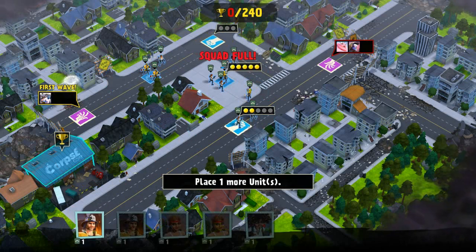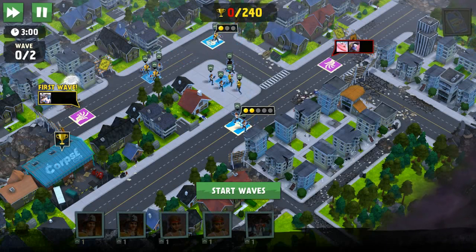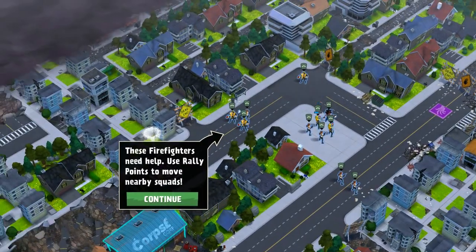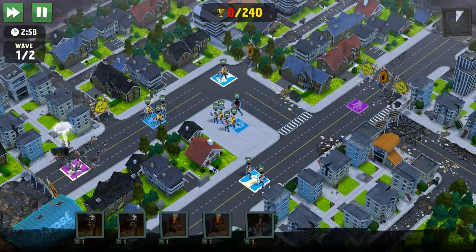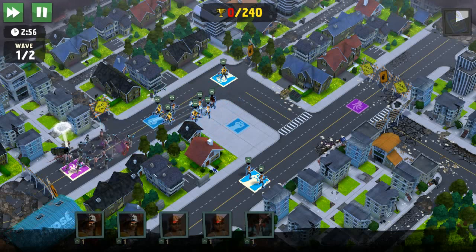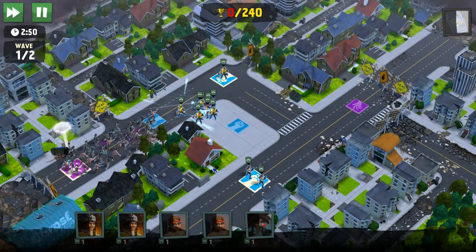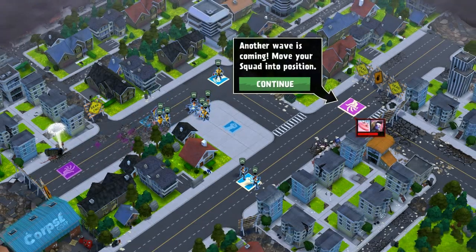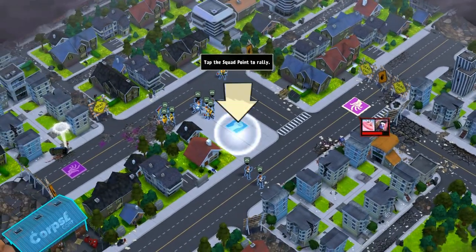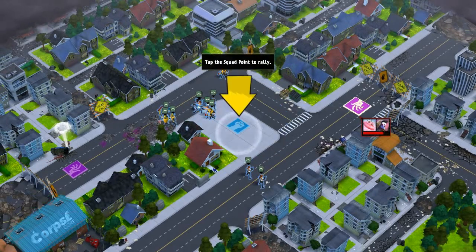We're just putting out squads randomly. One more unit. Start waves, and the waves of zombies are going to come. You can actually move squads as well — that's pretty cool, at least it has that dynamic going for it. The firefighters are not even attacking. Come on. A new wave is coming — move your squad into position.